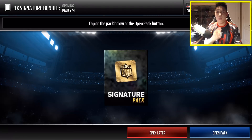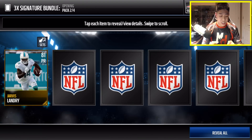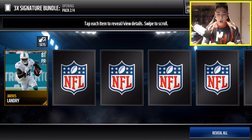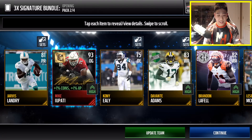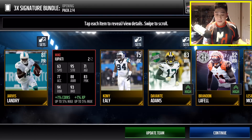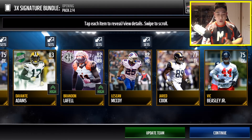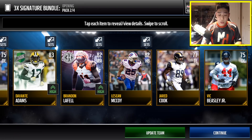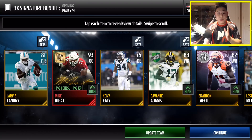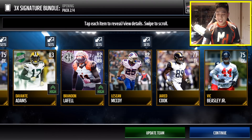Let's move on to the next one. Can we pull a 93 overall? I really want to get the Janikowski card just because it would help so much on kicking. Let's go ahead and reveal all in this pack — 3, 2, 1, boom! We're actually going to get a 93 overall with Mikey Potty. That's pretty awesome — it's an updated team, so that's going to help on offense. We also got LeSean McCoy, Brandon LaFell, a headliner card, Devontae Adams Team of the Week, and a Jarvis Landry Punt Returner. Pretty dope second pack.